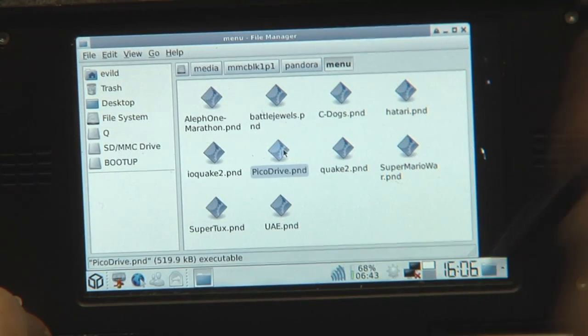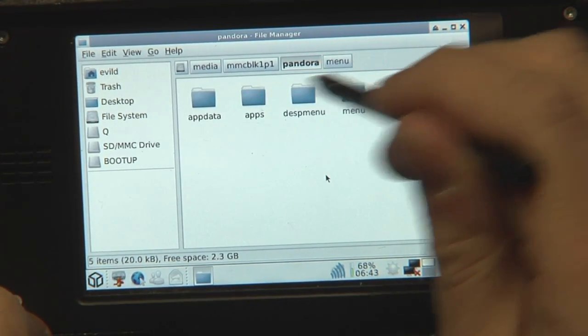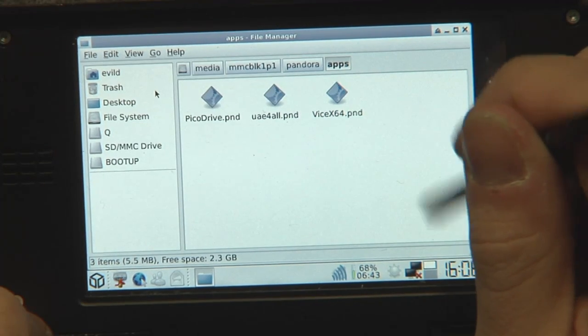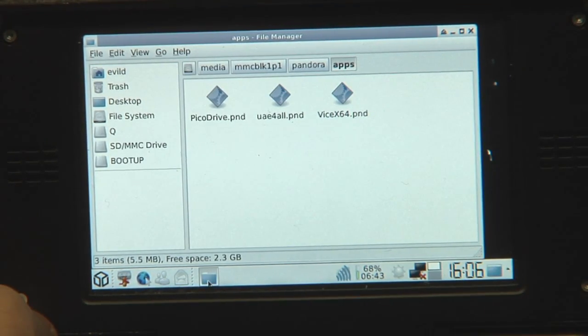Maybe I'd like to have Pico Drive on the desktop, so I just go here, cut that and paste it into the apps folder. Paste — now it's here. And then it should also appear on the desktop. There it is. You can do that on the fly on the Pandora.